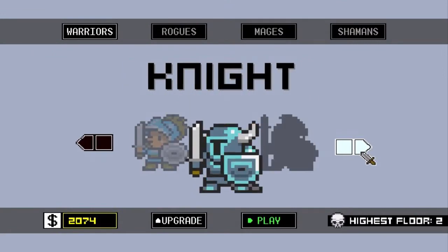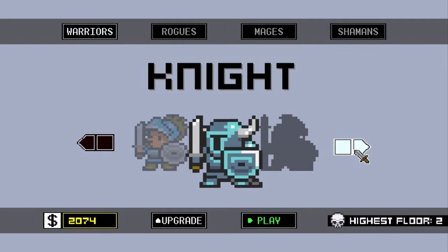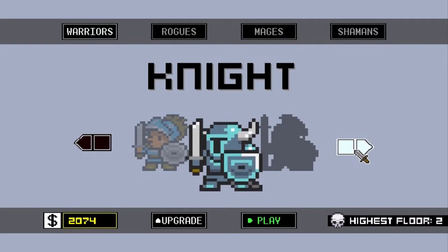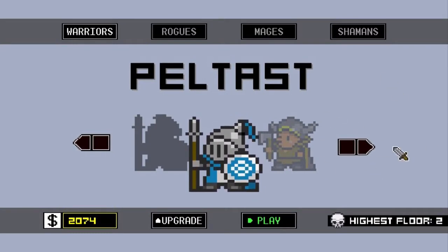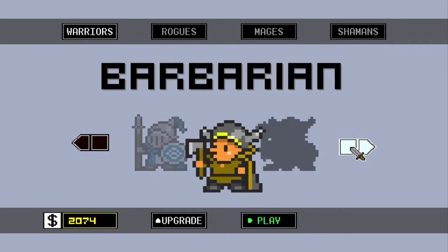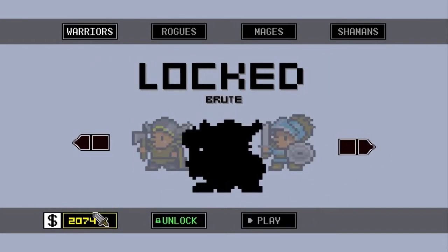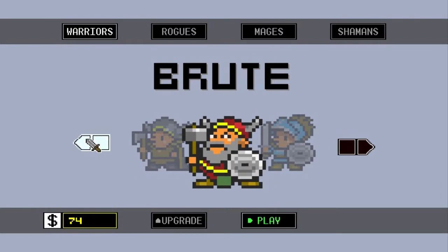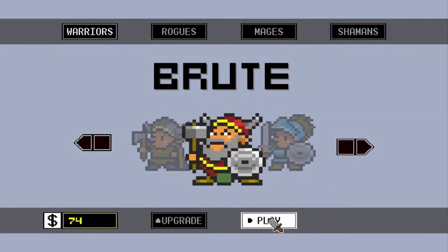For warriors we've got Knights, which are like super short range, higher defense, but really hard to play as, and they have a dash attack as their special. Peltalists have these long range spears, but they deal complete garbage damage — I can't stand them. They do have piercing attacks but they're so bad for bosses. Barbarian I don't think I've played yet. May as well unlock this Brute — not sure what either of those do.